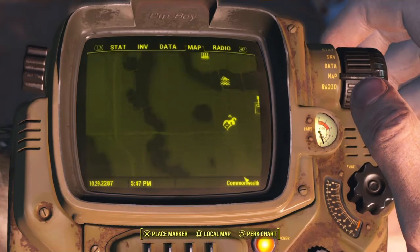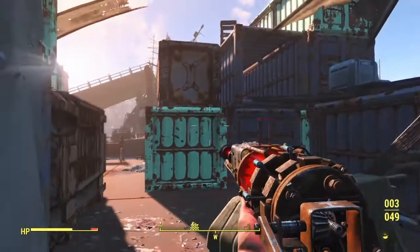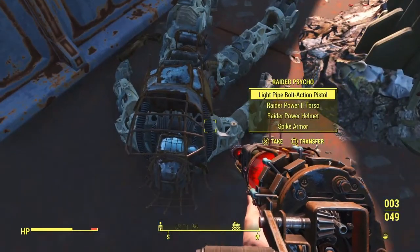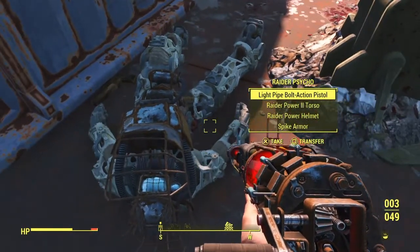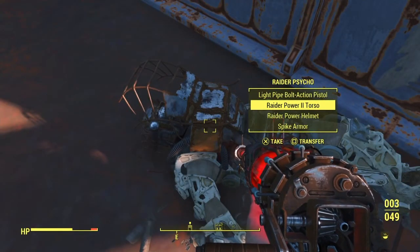This is the location, and it goes to Diamond City. If on the Wreck of the USS Riptide, you're going to see some Raiders, and if you probably want to pass them to get to Diamond City faster, it's your choice. But if you kill all the Raiders, you'll see that one of them has Raider Power Armor.